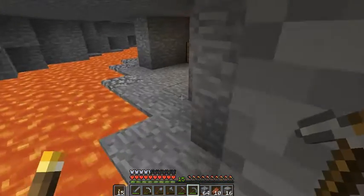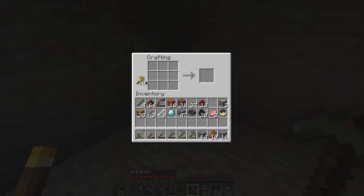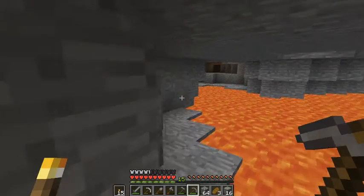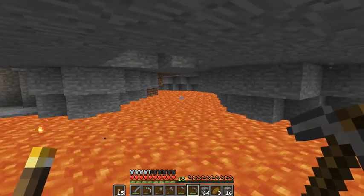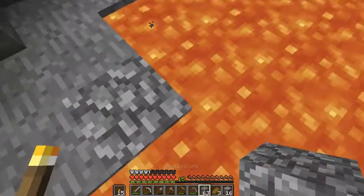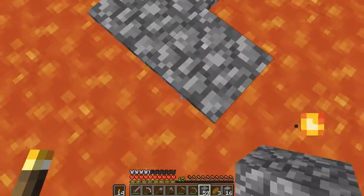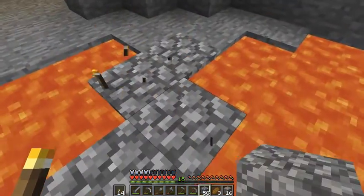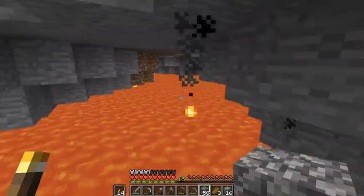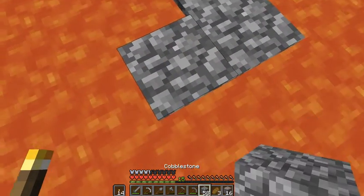Since we have no food, let me just grab some real quick. We should make more bread, I guess. We'll put it in, replace the rotten flesh. As you can see, sometimes the torch will place down — I'm just going to get rid of that. Okay, just burnt. Probably should get this out of my inventory.